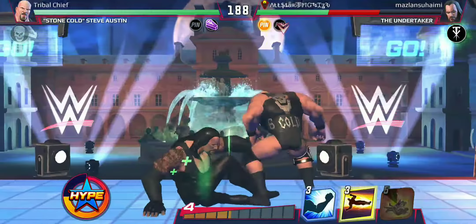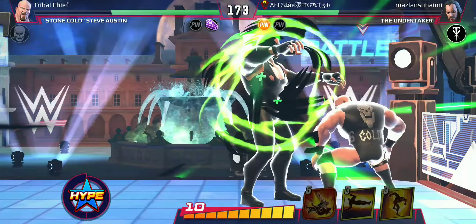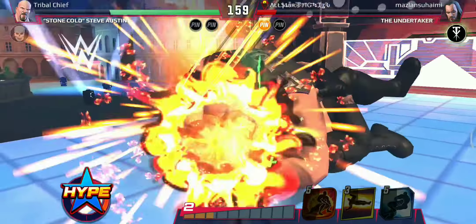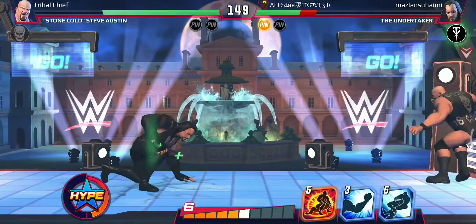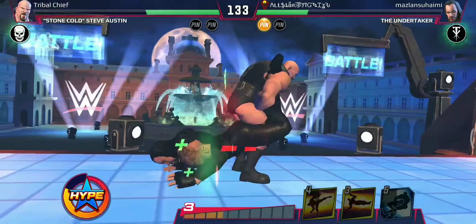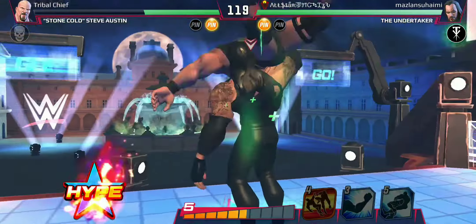Let's try to make a comeback here. Another Stunner, followed by the Luther's Press. Now we are in the grapple clash — we have stopped The Undertaker's energy regen for 12 seconds. We get the pin. We need to play carefully as he has a Tombstone available. And we go right into the Tombstone again.